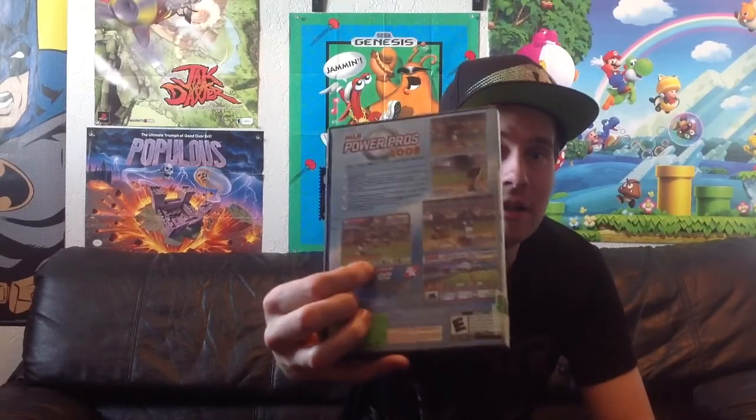Next game is a sports title — it's Major League Baseball Power Pros 2008. I figured I'd pick it up for two reasons: for one, it was super cheap, and the other reason was it's got these really little tiny guys on it, which is kind of cool — they almost look like Miis from the Wii. So that looks like it might be a lot of fun. It is complete, and for $0.49 I'm going to pick that up all day long, as long as it's not an actual EA Sports game. That was pretty cool to find.